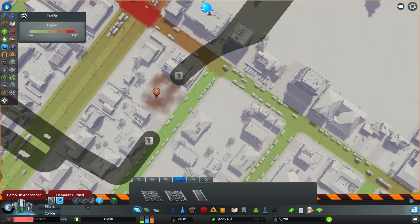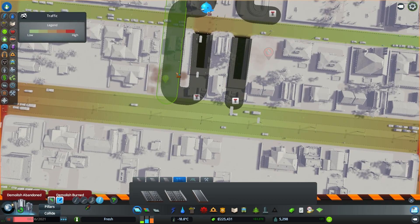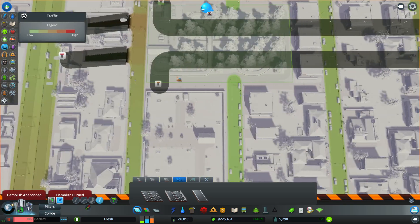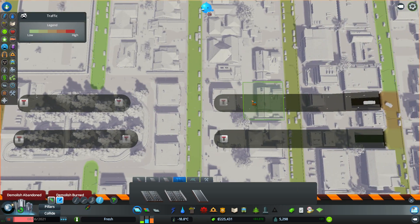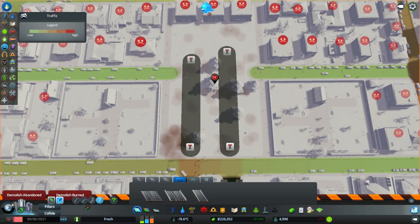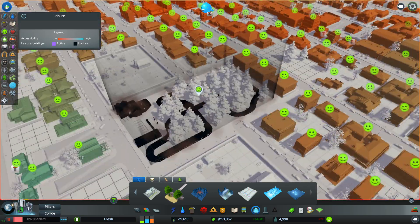That road there can stay because that will be one of the links to the industry highway area, but these ones here have to go. I'm very sorry to all my citizens. I do apologize. Oh no, can I not destroy those because of the park? I'm going to have to demolish the park to get that road underneath. Yeah, I could just leave it there. All right, pause the game - demolish it. There we go, everyone's happy again, the park's back.